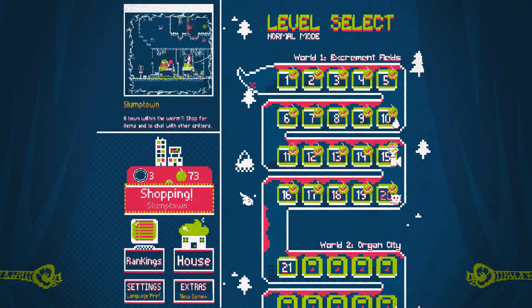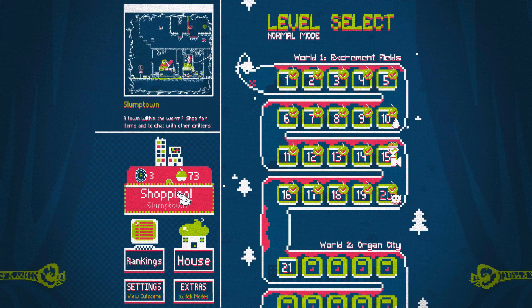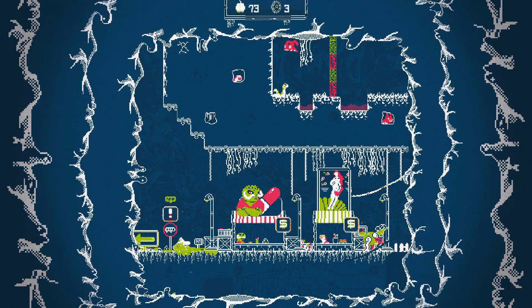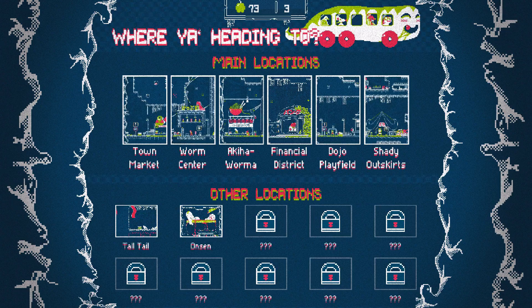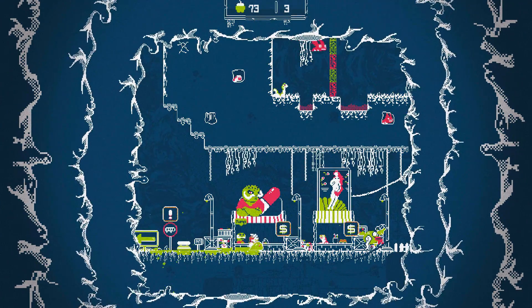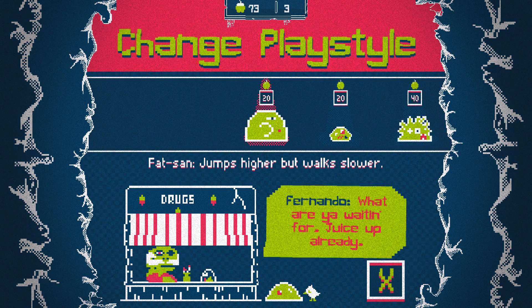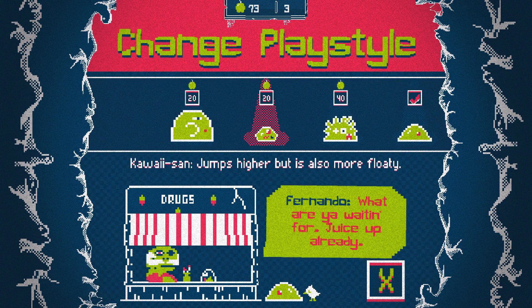Welcome back to a Let's Play Slime San. Today we're going to head to Slumptown and just explore around a little bit, and just see everything that we can buy and stuff. First I thought I'd start off by buying another slime.